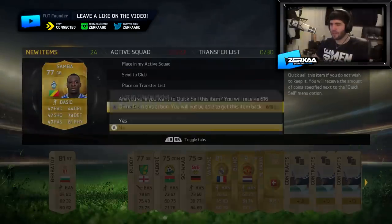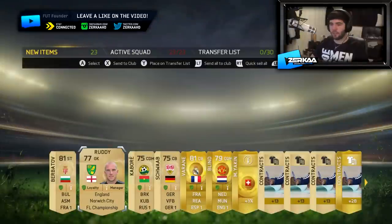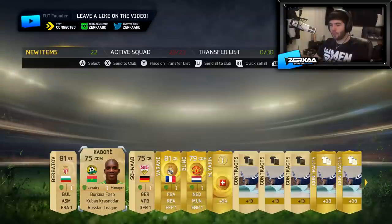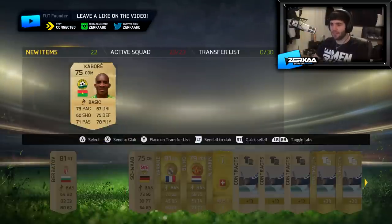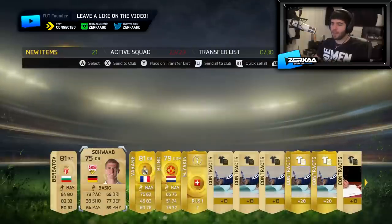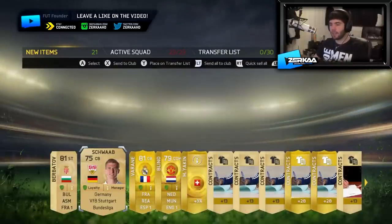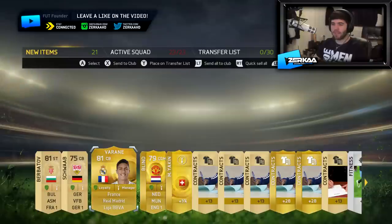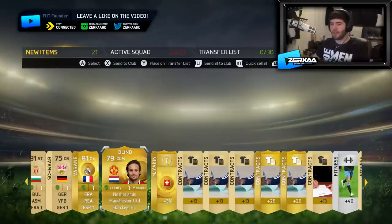I forgot to quick sell my last one, so I'm going to quick sell him now. We've got Ruddy, who plays in the Championship — not going to use him. And we've got Kabore, who plays in the Russian League, so quick sell him too. We've got a Bundesliga player here in Schwab. And we've got Verreign, who I believe was in one of my Packed Out series before — he plays for Real Madrid in the BBVA. And we've got Blind, who plays for United in the BPL.